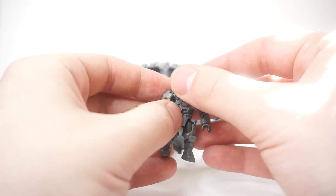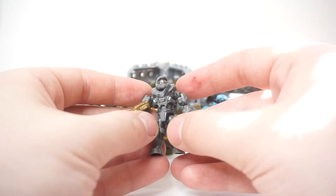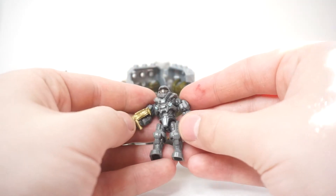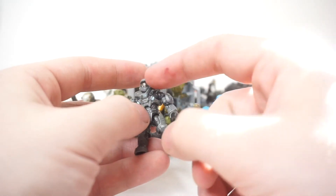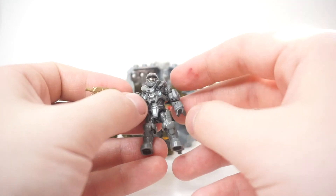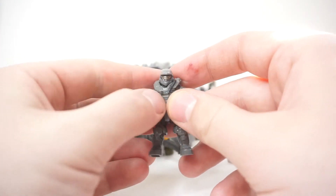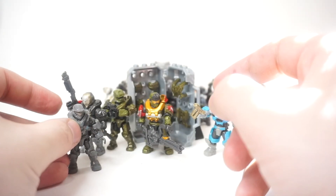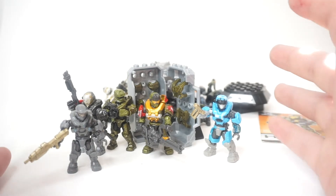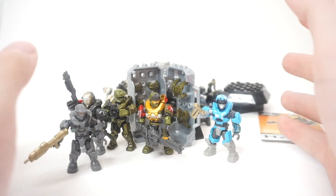Last in the Noble Team set we have Noble Six in his default armor from the trailers and promotional material. It's nice that they made it, though this would never be how I look in game so I'm thinking about putting together some Halo Reach armor pieces for my own custom version. He also came with the gold weapon unfortunately, so I need to replace that. I really want to track down June and Carter but haven't found them for a decent price yet.